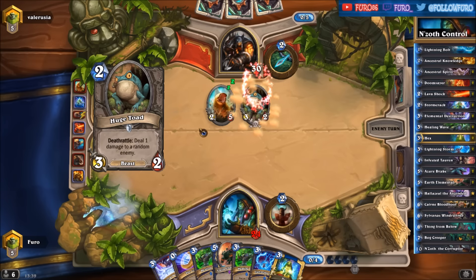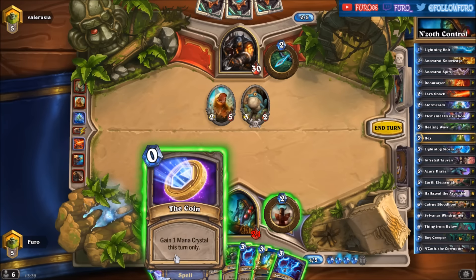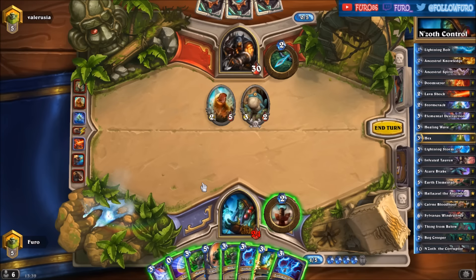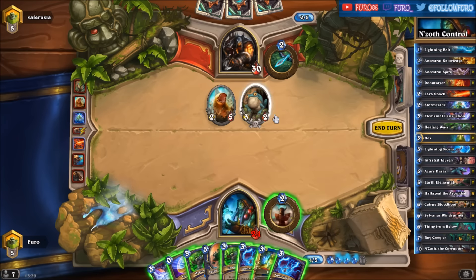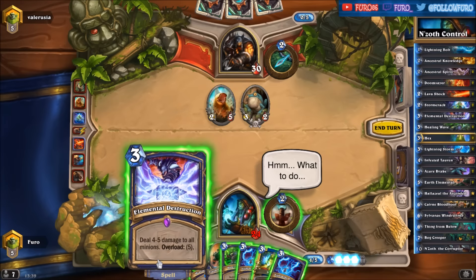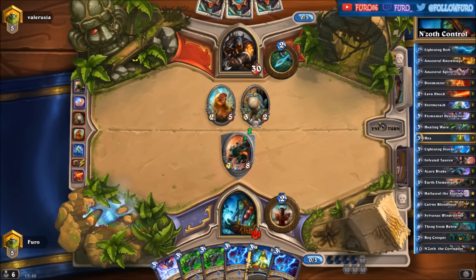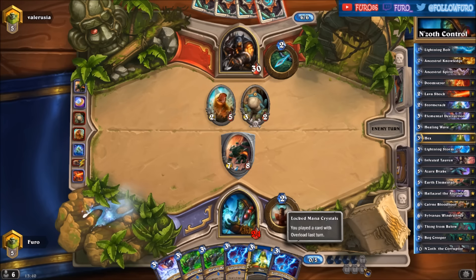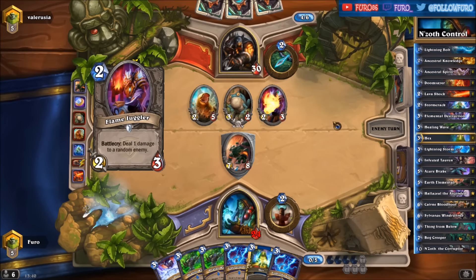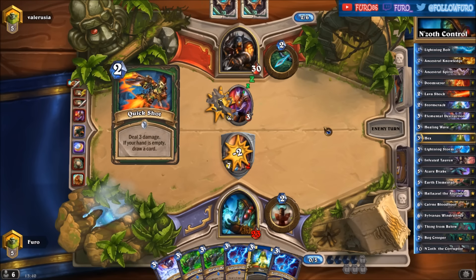He adds a Carrion Grub, a 2/5, and a Huge Toad. We draw another Lightning Storm. If we play the Earth Elemental now we will have 3 mana next turn, so we could play the Hex if he plays the High Mane, or we could play the Lightning Storm or the Elemental Destruction. Another Flame Juggler — he's hitting the Earth Elemental. He's losing both minions and then plays the Quickshot.